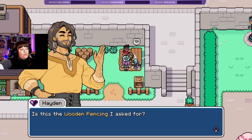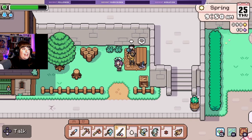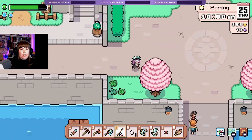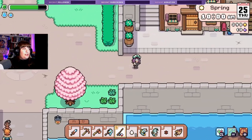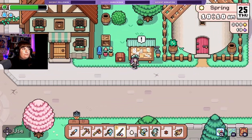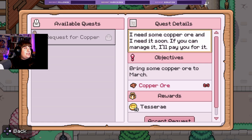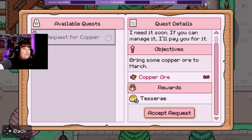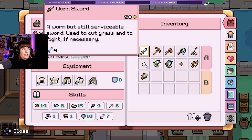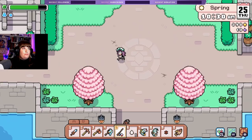'Is this the wooden fencing I asked for? Henrietta is sure to approve of construction this sturdy — thank you!' Nice, we got three chicken eggs! 'It's good to patch up as much as we can before the winter hits.' Winter? We're in spring — we've still got summer to go yet! The board's down one. Oh it's a butterfly — I was like what is behind the board that's flapping? Request for copper ore — 75 tesserae. I mean I'll still do it, I need the money.